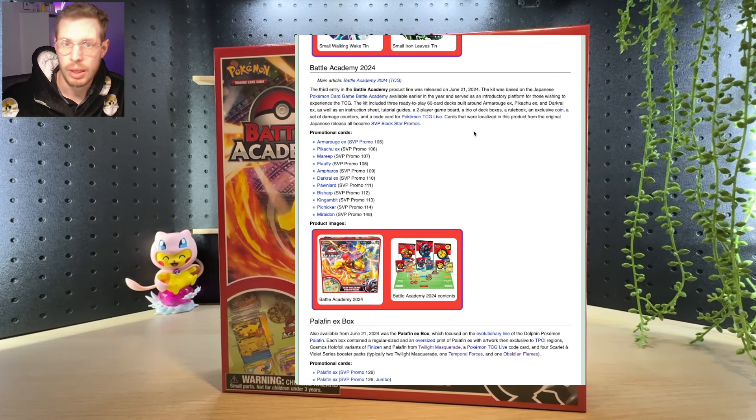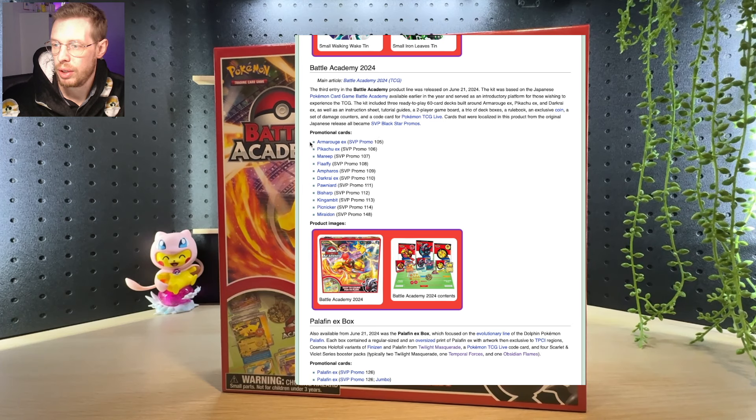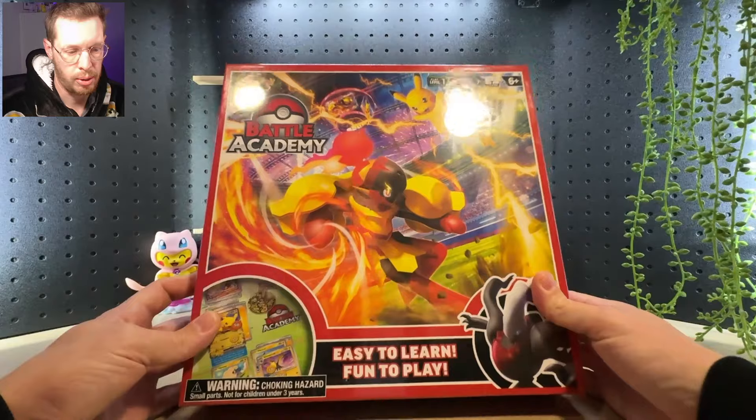We're just looking for the cards that come in this set that have a different print than everything else. The cards in this set that were localized from the Japanese products all became Scarlet and Violet black star promos, plus a few more. Promotional cards include Armor Rouge, Pikachu, Marit, Flaffy, Ampharos, Darkrai, Pawnyard, Bisharp, King Gambit, Picnicker, and Miraidon. These are all SVB promos between 105 to 148.